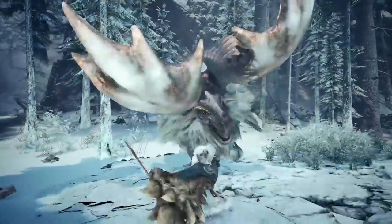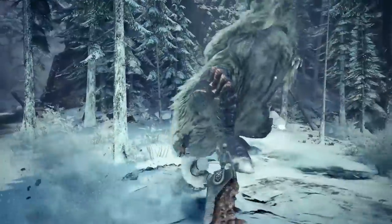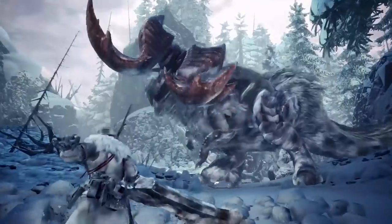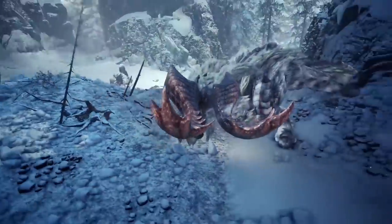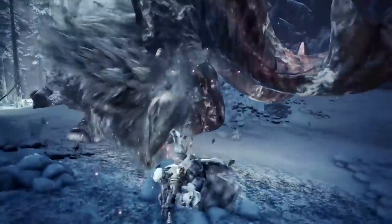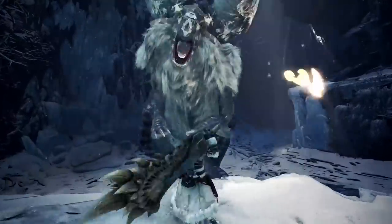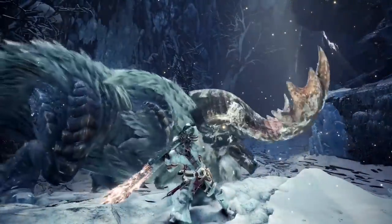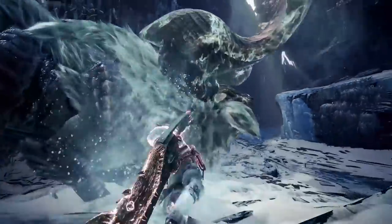Greatsword is renowned for its ability to deliver devastating attacks. Use the clutch claw to grab onto the monster and soften up its hide. Soften up a monster with a slinger burst, then combo into the meaty blows of an improved True Charge Slash.